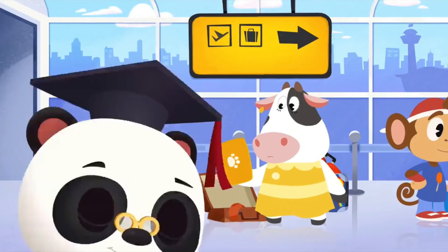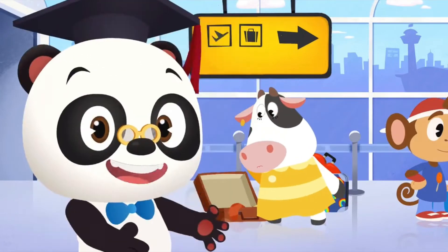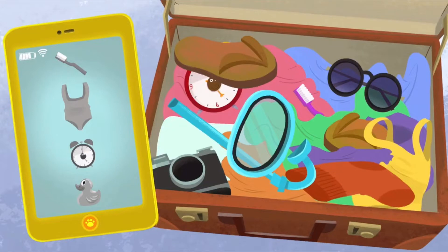Good idea! Maybe you can help Moo check to see if something's missing. OK, everyone. Moo packed a pink toothbrush. Can you spot it? There it is! Check!